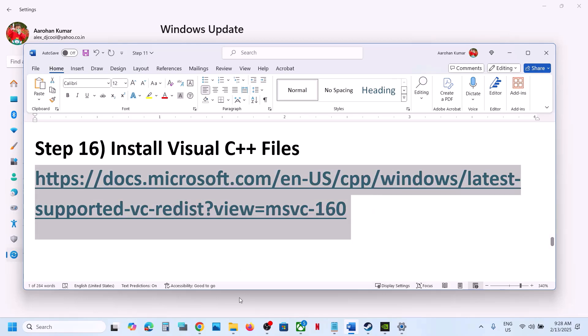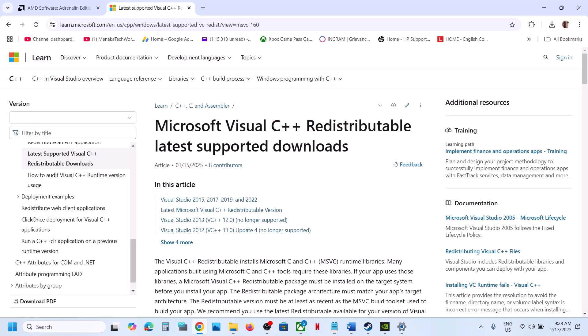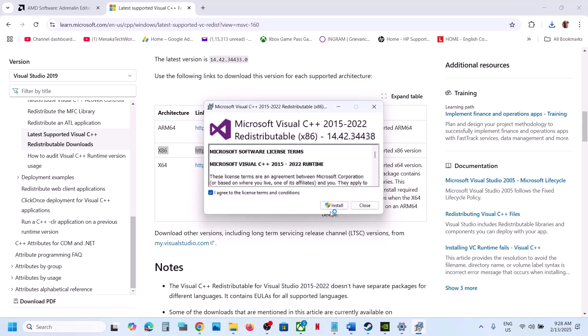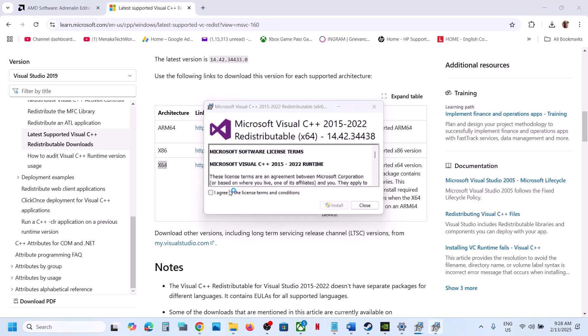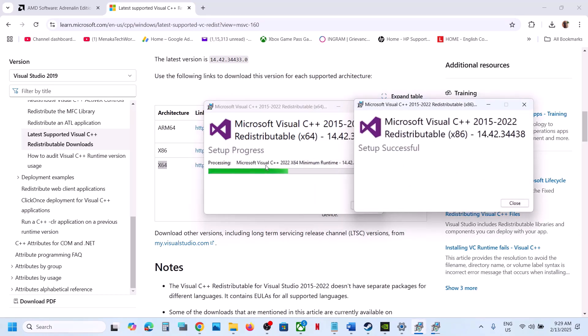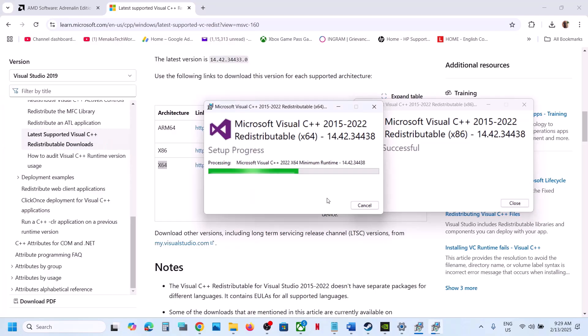The next step is to install Visual C++ Redistributable files — this is important. Copy the link provided in the video description and open it in a browser — it will take you to the Microsoft website. Download Visual Studio 2015-2022 Redistributable — both the x86 and x64 versions. Run the x86 exe file and click Repair if you see that option, or Install if you see Install. Then download and run the x64 file the same way. Once both installations are complete, restart your computer and launch the game.